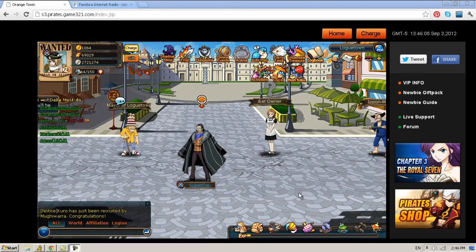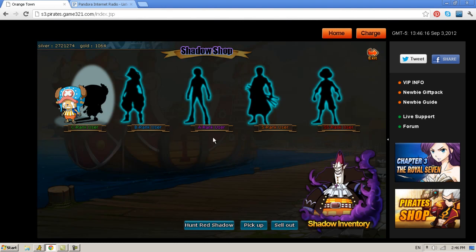In this video we're going to talk about the Shadow Shop. You unlock the Shadow Shop at level 50. It appears at the top menu with a little icon that looks like a claw — a shadow claw. And we'll click into it.